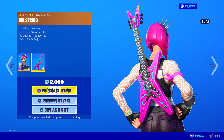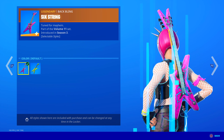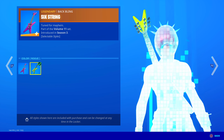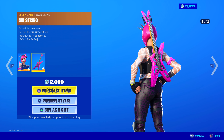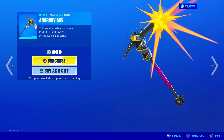She has the Six-String back bling, which also has two edit styles — Tuned for Mayhem, part of the Volume 11 set. There's the default and the Rogue version. Honestly, I think the default one looks a little bit cooler because of the lightning effects around the guitar. The Rogue is just lime green with not much going on. She also has her official harvesting tool, the Anarchy Axe. It has a very loud electric guitar sound when you swing it, though no unique strike animation since it's a Season 3 tool. There's a skull at the bottom and a lot of style to it — for 800 V-Bucks, pretty good price.